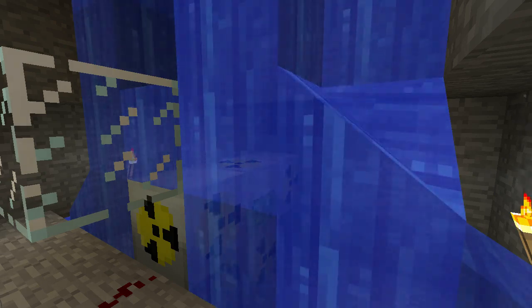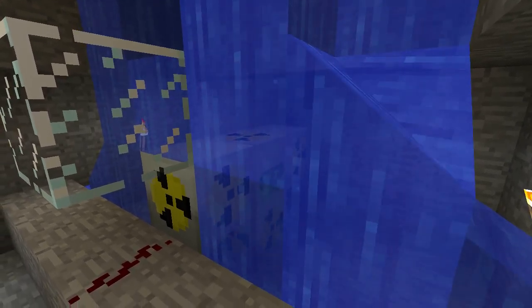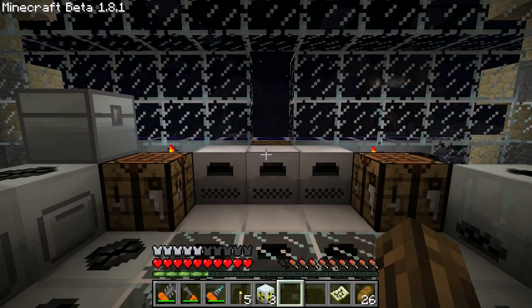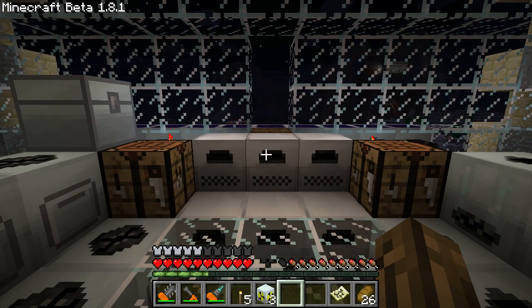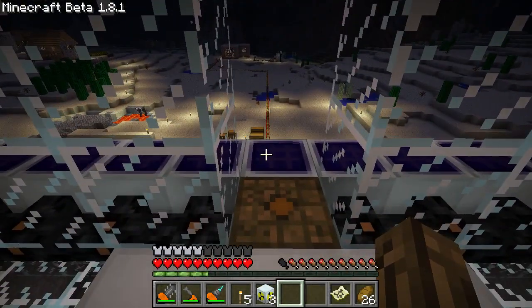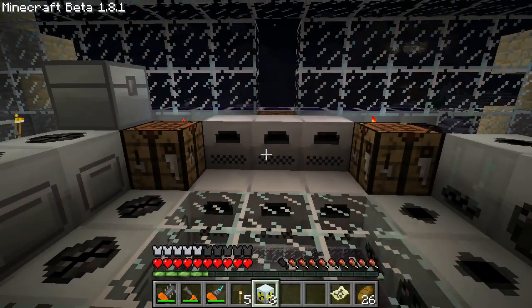Hey peeps, this is Andrew Collin. I think my insides are cooking just standing here. So, you've got a nice shop set up, but you want to start working with some advanced toys, like a Tesla coil or teleporter. You're going to need a lot more power than just a bunch of solar panels. I recommend making a nuclear reactor.